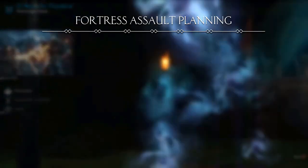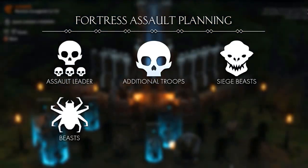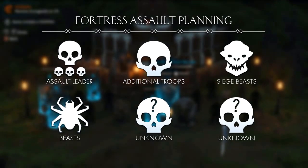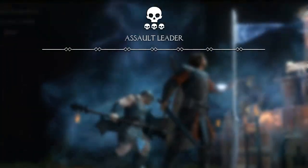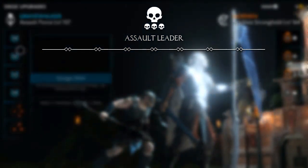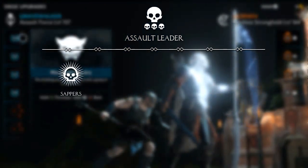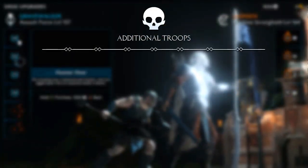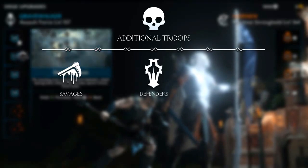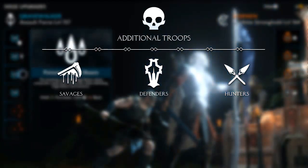We'll start with the planning phase. Before you attack the fortress, you want to take a look at what and who you bring with your army. On the left side of the screen, there are six Siege upgrades that increase the power of your army. In the first slot, you get to choose the Assault Leader — this decides which one of your Captains or Warchiefs leads the attack, and which additional troops you can bring in, choosing from Zappers, Armored Cavalry, or Olukai. In the second slot, you can choose additional troops that strengthen your army. The choice is between Savages, Defenders, and Hunters, each with its own strengths and weaknesses.